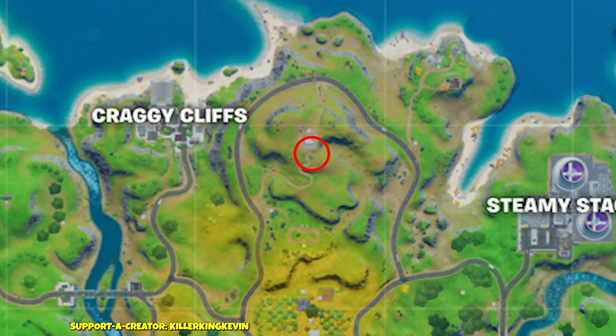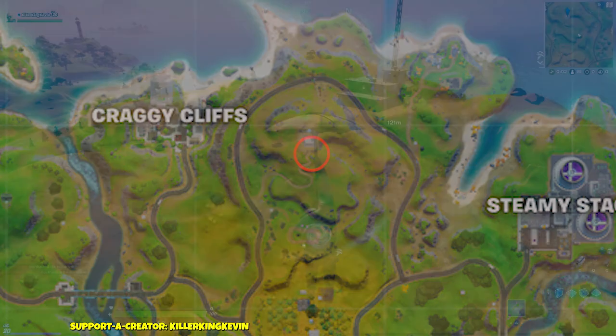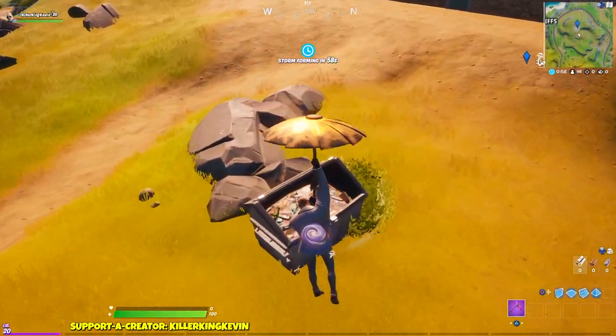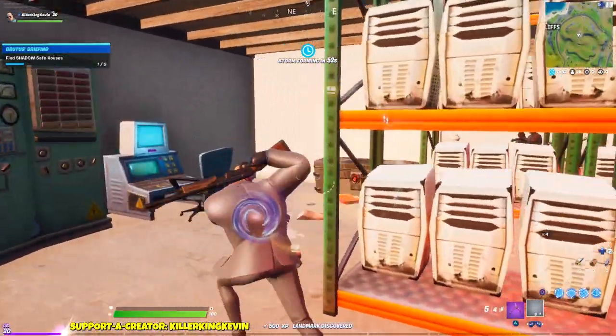Here's the first shadow base on the map and it's at the Fortnite Radio. What you have to do is jump into that dumpster, and once you jump in that's basically it. If you do jump in and you survive, make sure you try to complete your other challenges like shaking down the henchmen and opening chests.